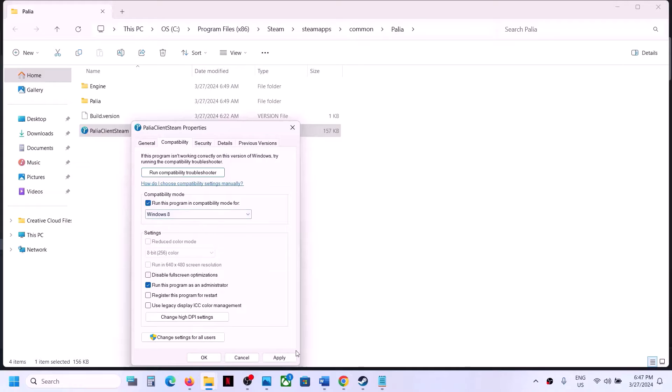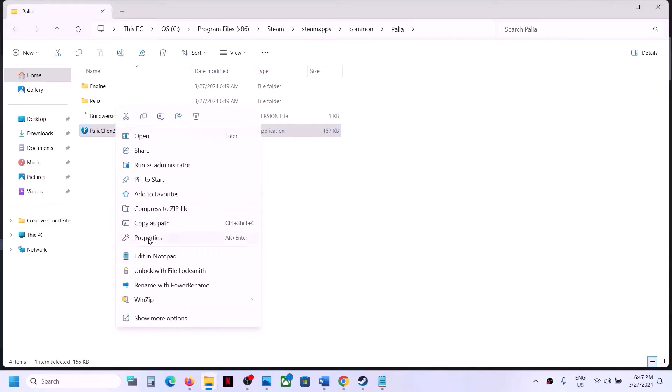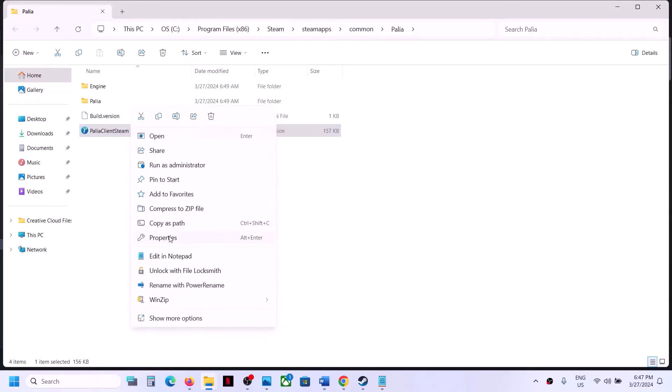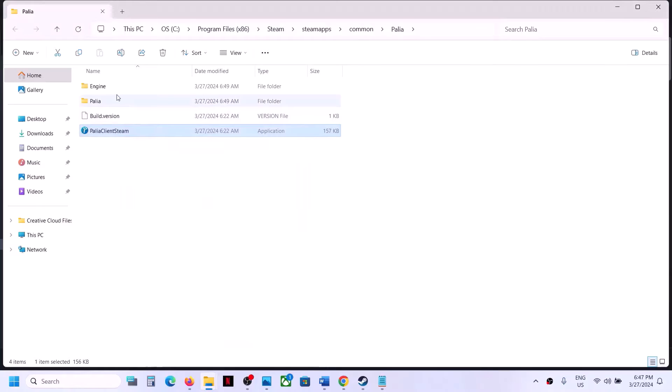If that does not work, go to Properties once again and this time put a check on Windows 8 compatibility mode, click Apply, OK, and launch the game. If that does not work, select Windows 7 instead, hit Apply, OK, and launch the game. If that still does not work, put a check on the box which says 'Disable full screen optimization,' click Apply, OK, and launch the game.